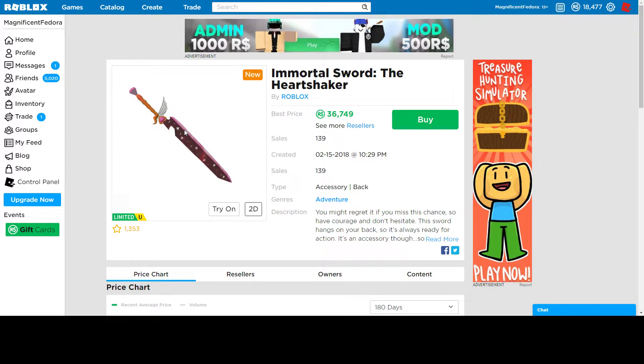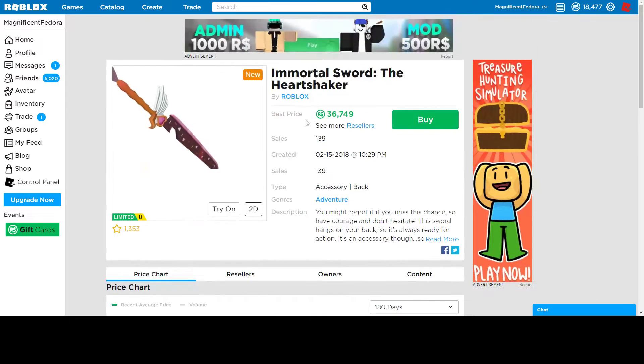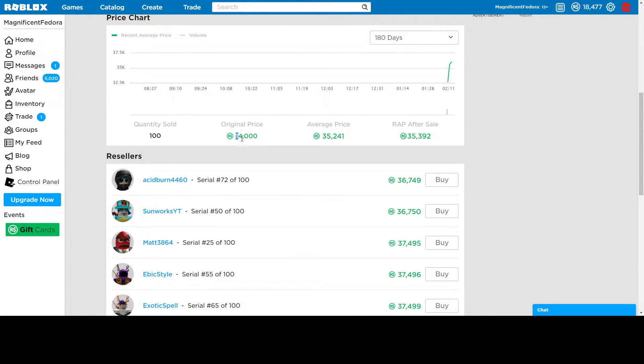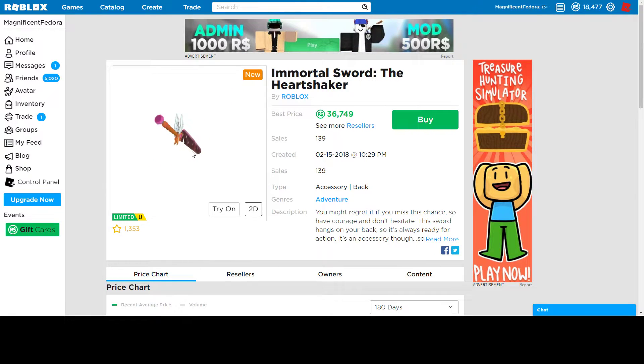Then the Mortal Sword Heart Sugar came out. I already made a video on this, so you can go check that out. It did well — I think it has about 45k value right now, and that's pretty good. If you bought it for 14k, you made about 30k profit. It looks okay, it's decent. Good to the original owners. It also has normal demand, so that means it's not a horrible item.